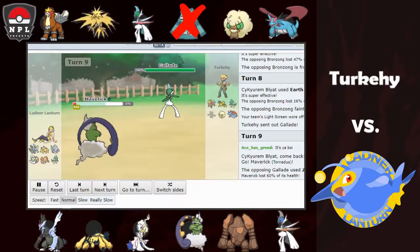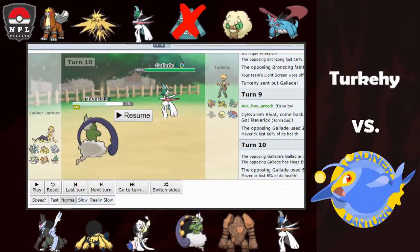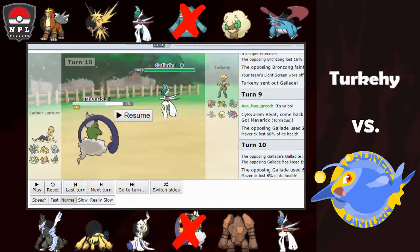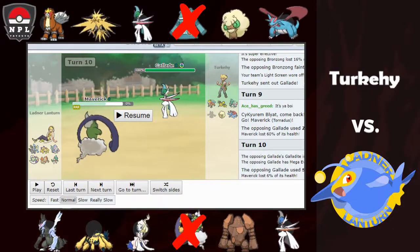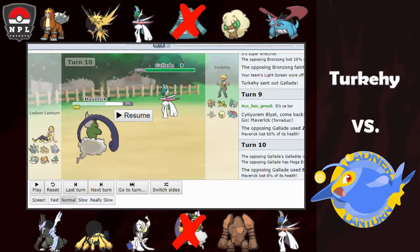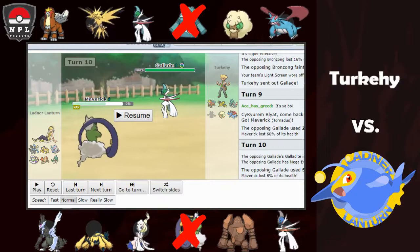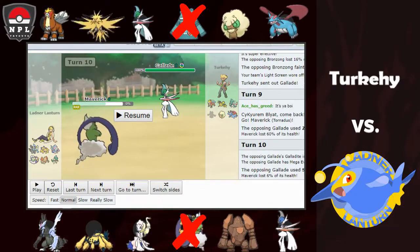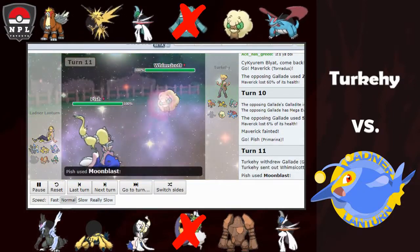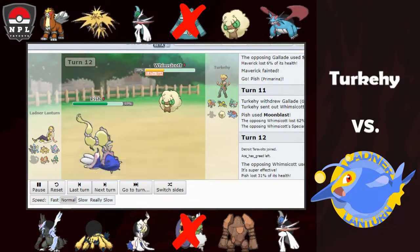I sack Tornadus to the Mega Gallade — he opts to stay in regular form for some reason and uses Shadow Sneak. I wasn't sure if he was trying to get a Justified boost before Mega Evolving, or if it was a misclick — both viable. Tornadus dies, so it's one for one. Primarina comes in and revenge kills — he had no clue I was Scarfed. I couldn't outspeed Whimsicott but just pick it off with Energy Ball.